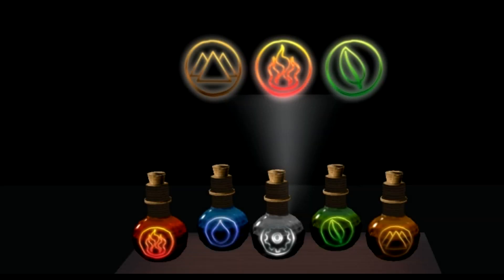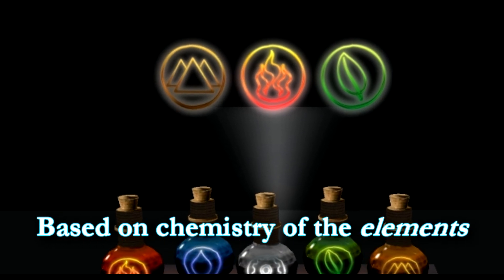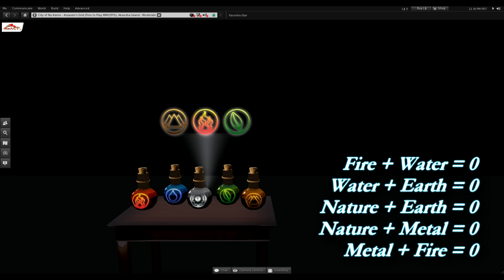Now I'm going to explain how the puzzle works. The story behind this Crystal Crafting Artifact is that it's based on the chemical reactions of elements in order of speed of reactions. You can see to the right a list of these chemical reactions ordered by speed — the topmost is the fastest and the bottom is the slowest.